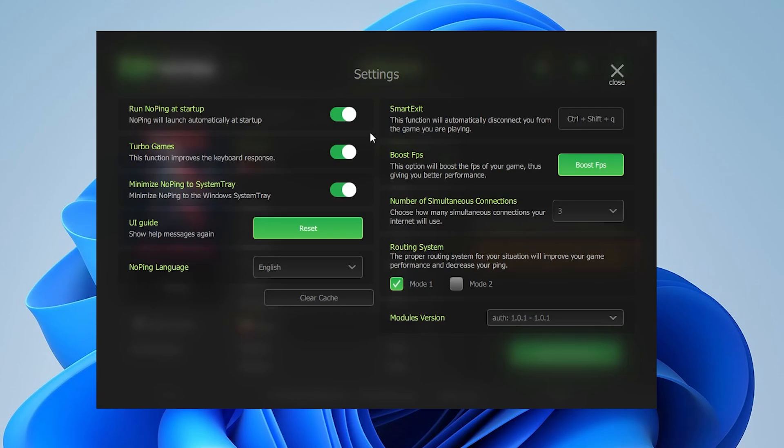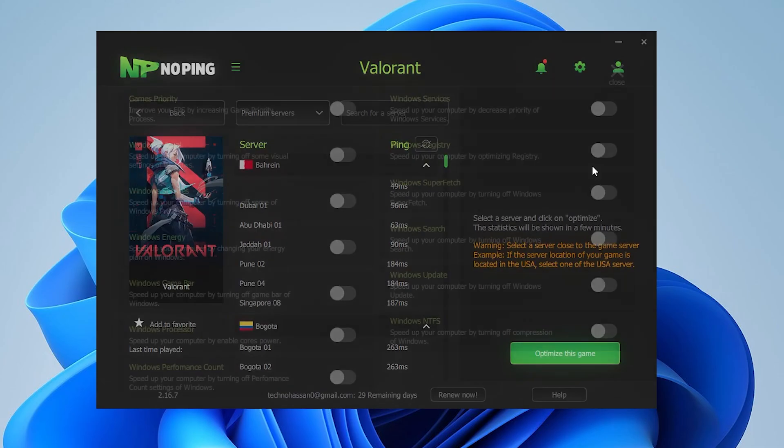The most important function is the FPS Boost function. This option will boost the FPS of your game, giving you better performance. Click on the 'Boost FPS' button and inside you will find all the optimizations. Every single setting is very helpful for optimizing your PC. You can read the small description of each feature to understand what impact it will have, like Game Priority, which improves your FPS by increasing the game priority, Windows Visuals, Windows Services, Windows Energy, and Game Bar.